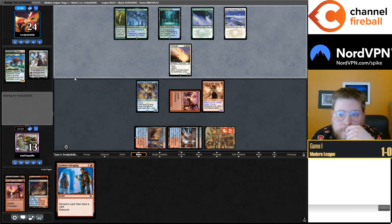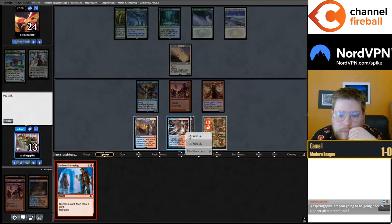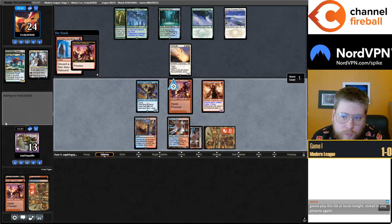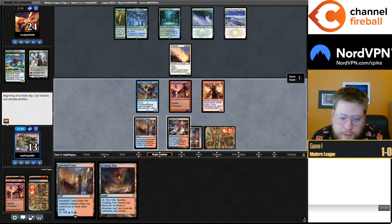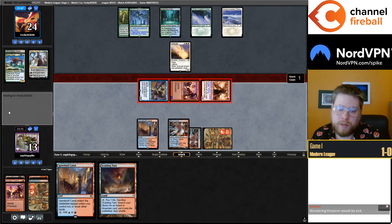They still have three other cards in hand. Leaving Solitude back to block Swift Spear — I think it's probably a mistake because I'm wanting to Bolt it anyways because of the Yorion. Although they left mana up, so they have either Counterspell, Endurance, Eladamri's Call, or some other interaction. If they had Counterspell you'd think they might have countered that, but they didn't. I am flooding out a little bit despite Surveiling a land into the Yard — I've drawn two lands per turn, which sucks. Endurance is gonna get me no matter what, so I think I just don't play around it here.